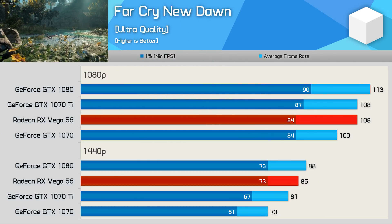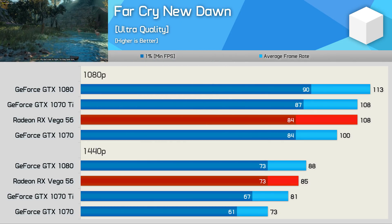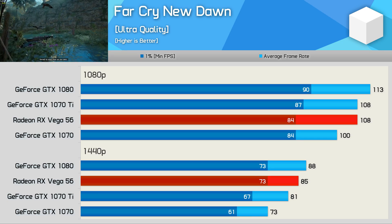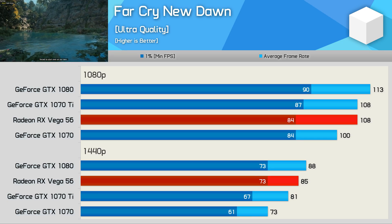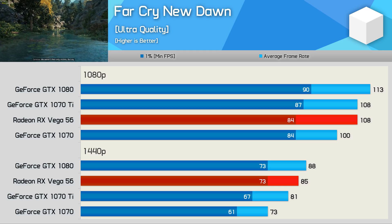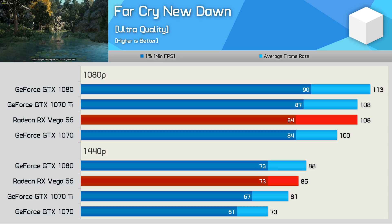Performance is also competitive in Far Cry New Dawn. The GTX 1080 was a few frames faster on average, while both produced the same 73 FPS 1% low result. Needless to say, Vega 56 performed much more like a GTX 1080 in this title than a GTX 1070 Ti, and it pretty well smoked the vanilla 1070.